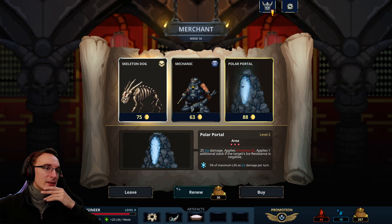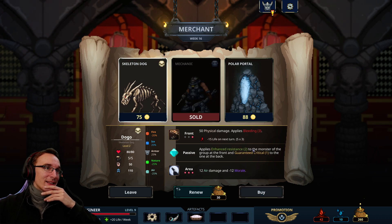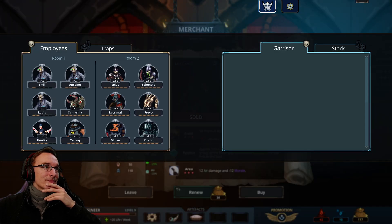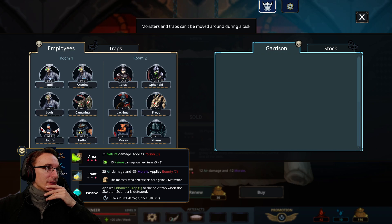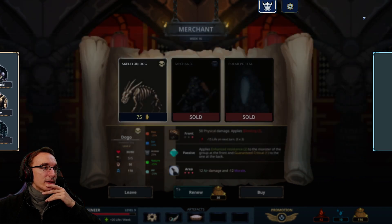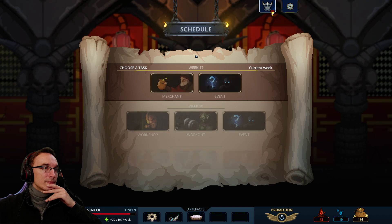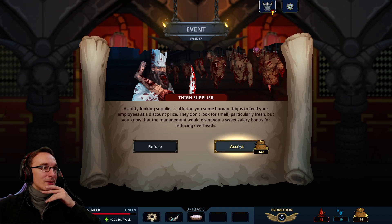Polar portal: ice damage and frostbite on everyone. We get the mechanic — I do like the mechanic. Let's get the mechanic and the polar portal then. Both rooms filled now. Even when these have to rest we have nice replacements. But this will be the hardest one if we can't use our skeleton scientists without the risk of burnout. Let's head into another event. By supplier — lots of gold, but we'll get some units with stomach cramps later. That's a lot of gold so I'll take it.